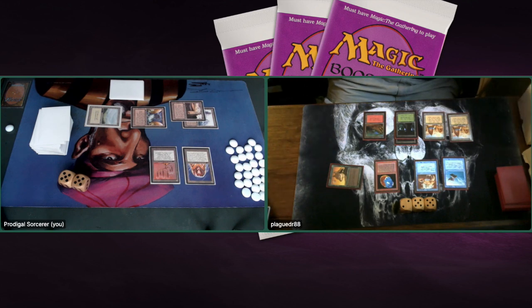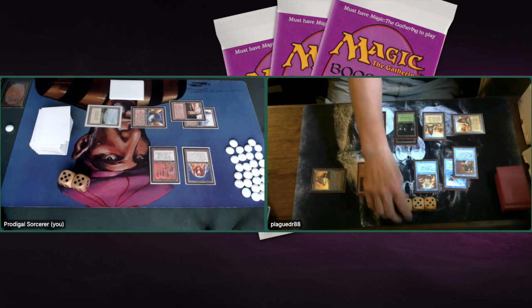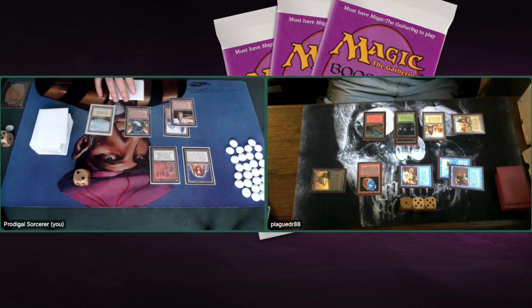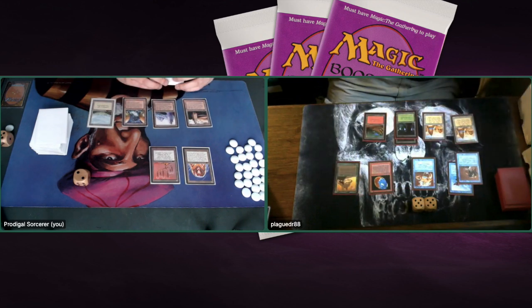Plague Doctor uses Wyluli Wolf to pump the Flying Man to a 2/2 flyer — I'm tapped out completely so he can do whatever he wants. I'm on 10 and he's going to deal at least 5. Then Unstable Mutation goes on the creature — he's going to hit me for 8. Taking a damage from City of Brass too, he's on 11 without me dealing a single point of damage — all self-inflicted. But I'm on 2 now. I draw but don't find Tron. This seems to be a very one-sided game three, kind of like game one but with the roles reversed.